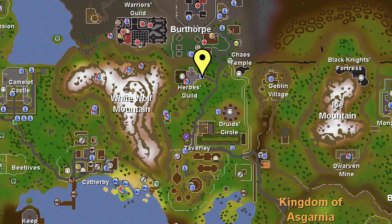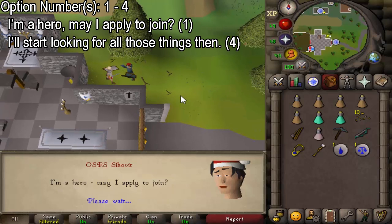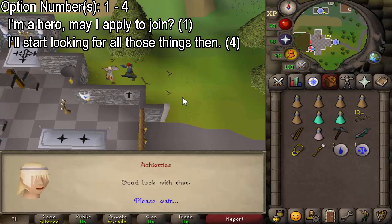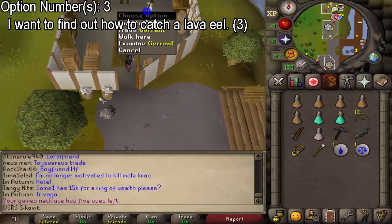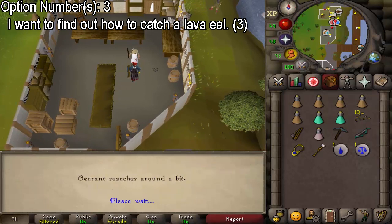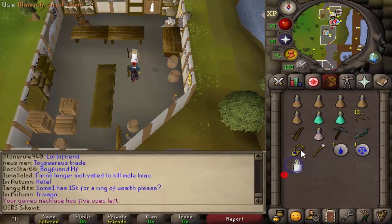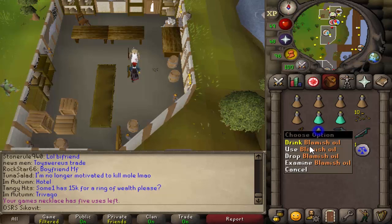To start the quest, go to the area outside the Heroes Guild and talk to Achietis. Select the chat options written on screen. Then go to the fishing store in Port Sarim and talk to Gerrant. Select the option that says 'I want to find out how to catch a lava eel.' To get a small bottle of snail slime, use the snail slime on the unfinished harralander potion to create blamish oil.